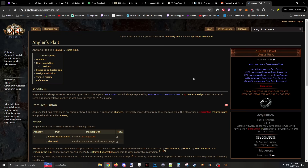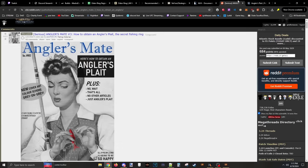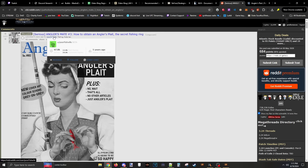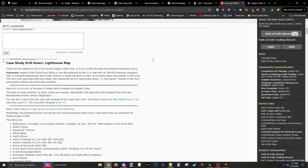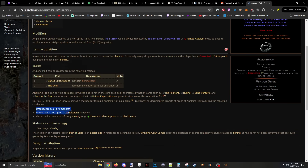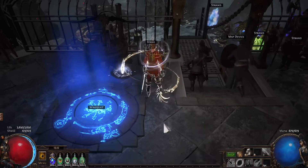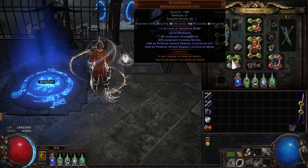Back to Angler's Platt. The ring can only drop under certain circumstances. On the wiki it gives you a hyperlink to the meme post about it — a whole post breaking down the fishing lore. It's been effectively deduced that the only prerequisites for it to drop are: it has to drop from a rare monster, and you have to be wearing a Corrupted Slither Pinch — a pair of gloves. It doesn't have to have a specific implicit or specific rolls, it just has to be a Corrupted Slither Pinch.